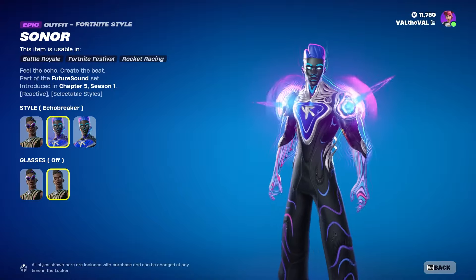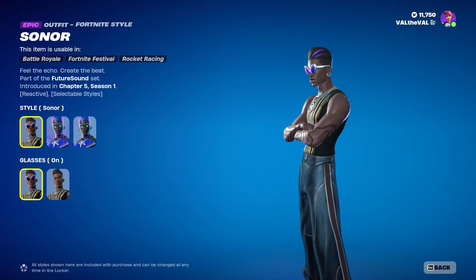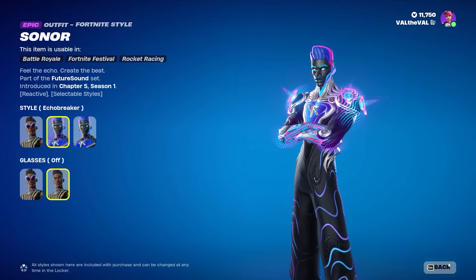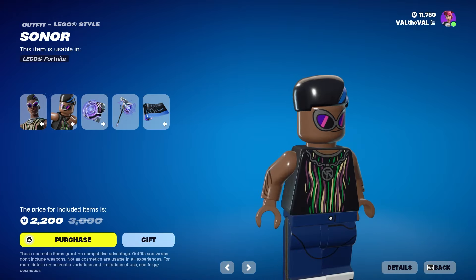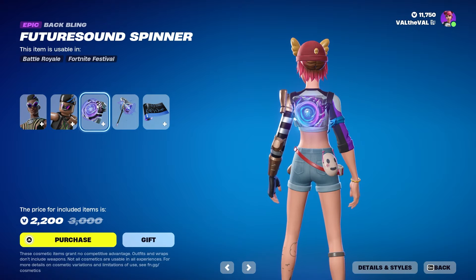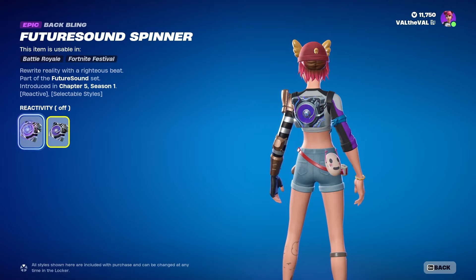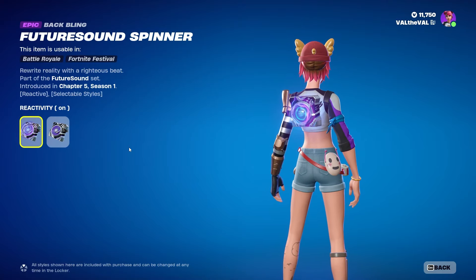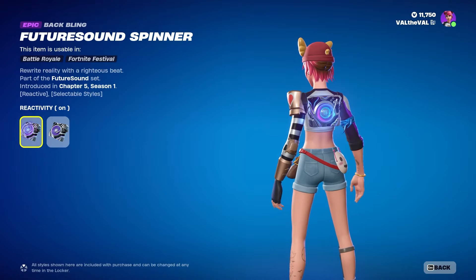On the default one, glasses on is what I would prefer, but with the Echo Breaker I would go with glasses off. We also do get him in the LEGO form — pretty cool — and a back bling, the Future Sound Spinner, which does have the option to turn the reactivity on and off.